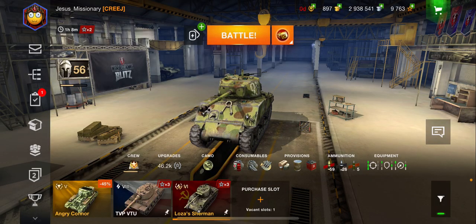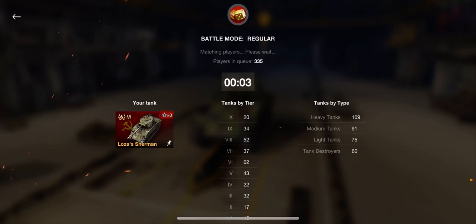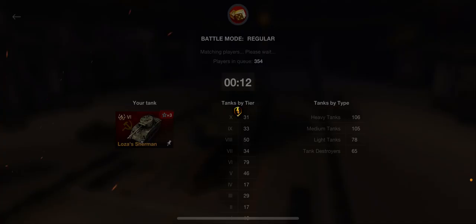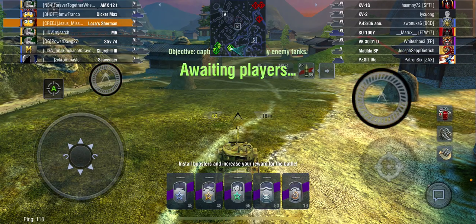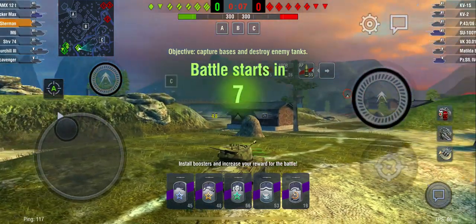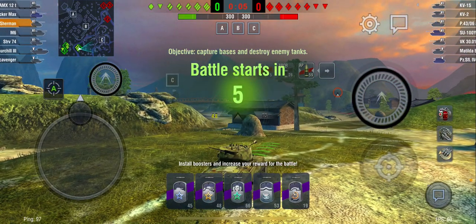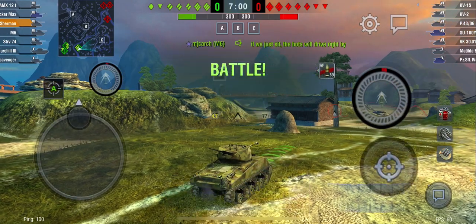We didn't do very much damage either. That low alpha makes it very, very difficult to get that damage out without having to do a lot of shooting. So you really have to think about where you're going to go on the map — read the lineup and figure out what is the best supporting position that you can go to.